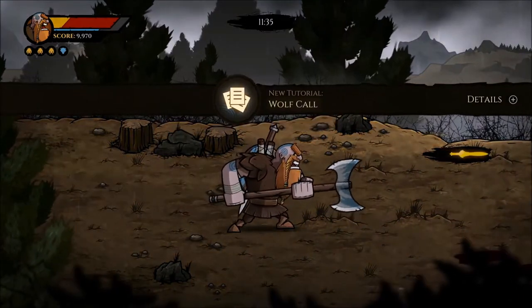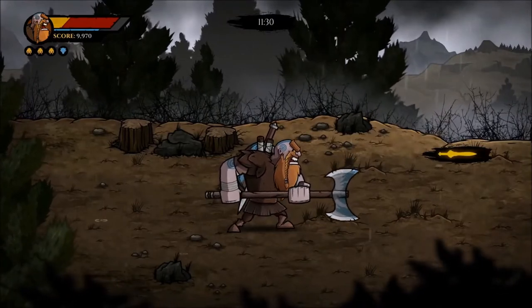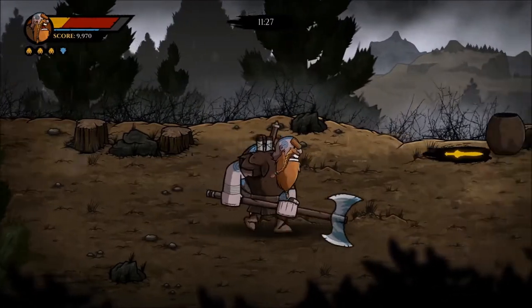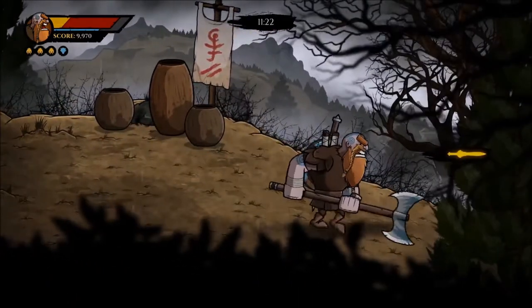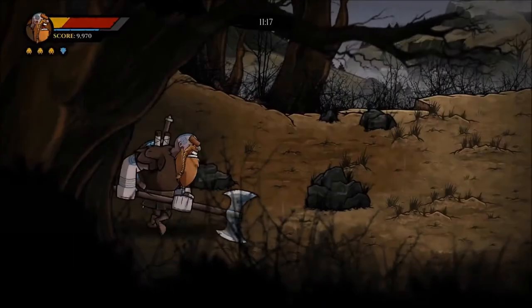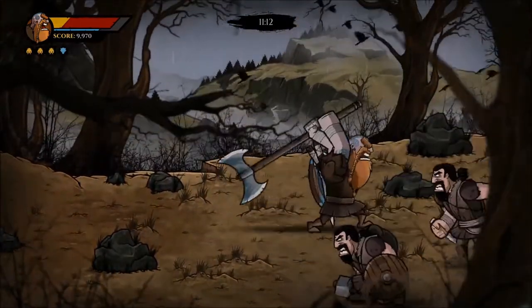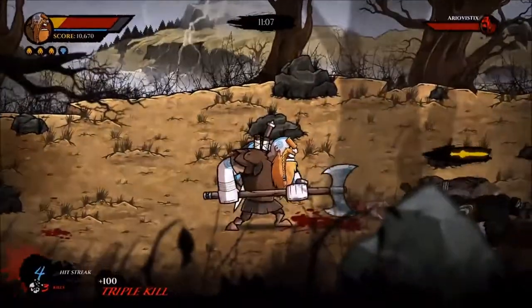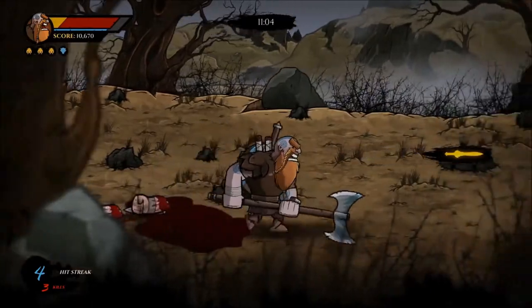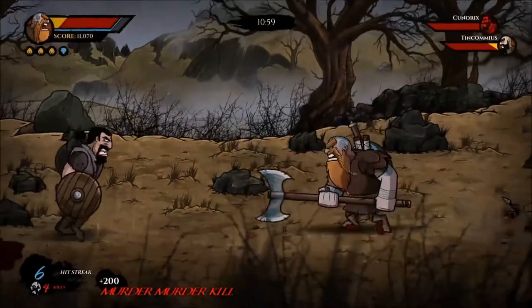You can pick up weapons, though the durability is really bad. The durability system is a lot like Breath of the Wild — the weapon starts blinking red to say it has no durability left. It's like in Zelda when your master sword is low on energy and about to break.